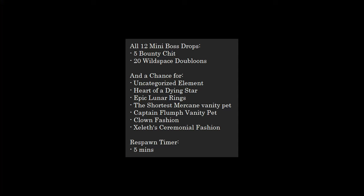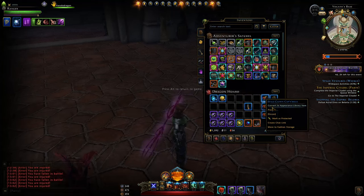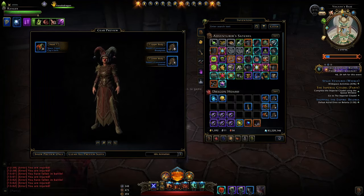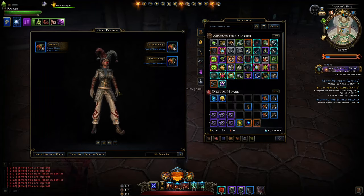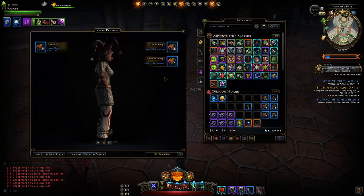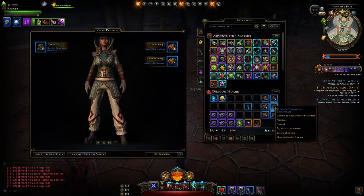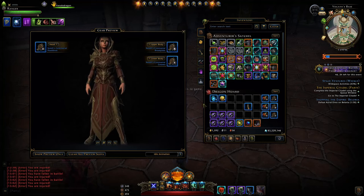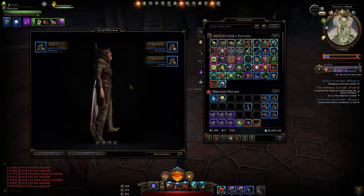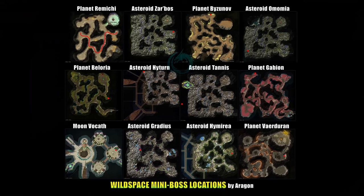And you can get the fashion sets — both the Clown Fashion Set and the Xelest Ceremonial Fashion Set. The Clown Fashion Set you would have already been able to obtain from Module 27's mini bosses — you can change all the colors to what you desire. The Ceremonial Fashion Set is the other new one. Each of the mini bosses will respawn after five minutes.